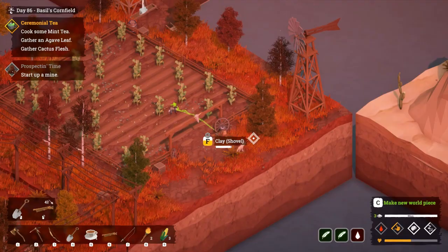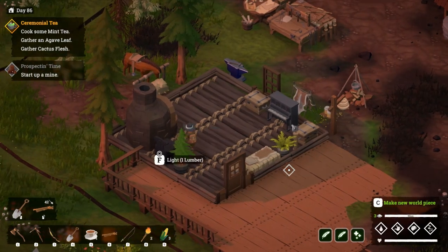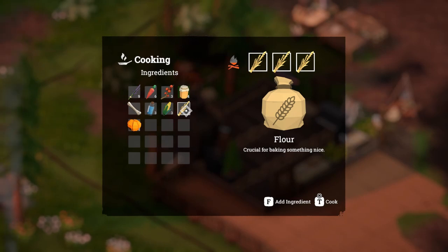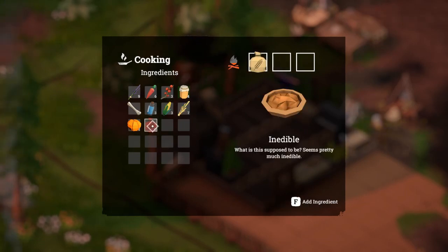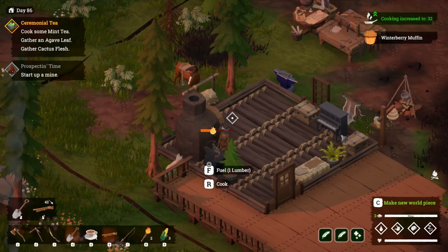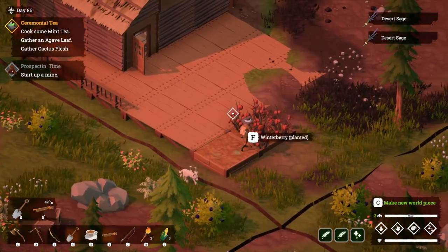If we can put another crop plot down, that would be great. Oh, that guy's going to get me — sugar! Oh dear. Well, I guess we're going back there. Before we go back, I'll just quickly prep some of this stuff. I'll just make the muffin, because I need some of those to research the maps. Let's do that.